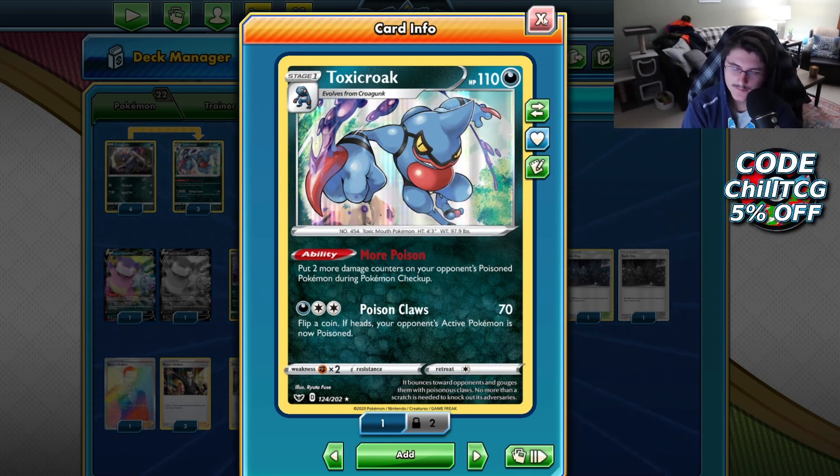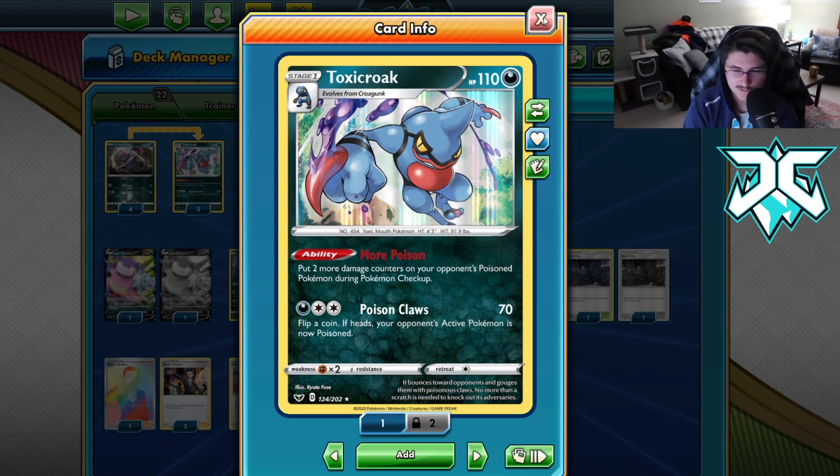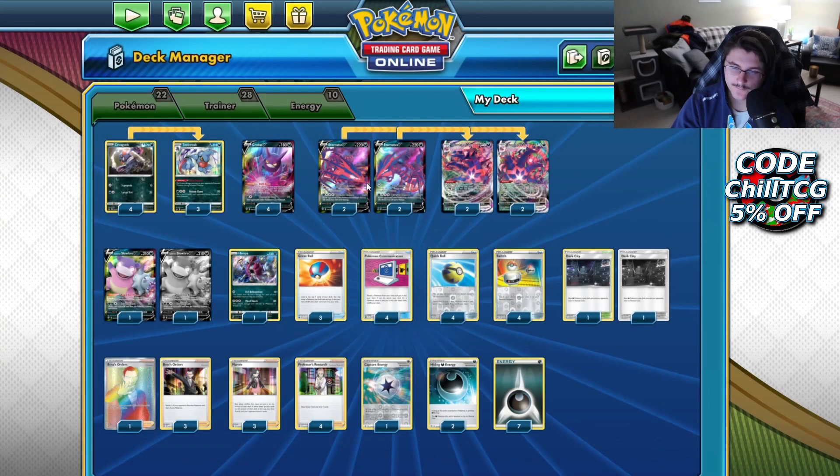It's got a little bit of a slower setup compared to other Etern lists, and it can struggle with Hammers. But for the most part the play is: you slowly try to set up your board state and eventually start smacking away for insane damage between the Poison and Eternatus VMAX. Toxicroak is going to be the guy that adds on the Poison damage, and we're running a 4-3 lineup of those.